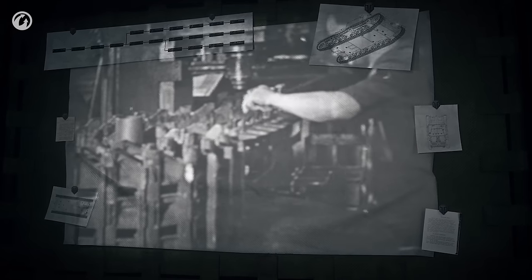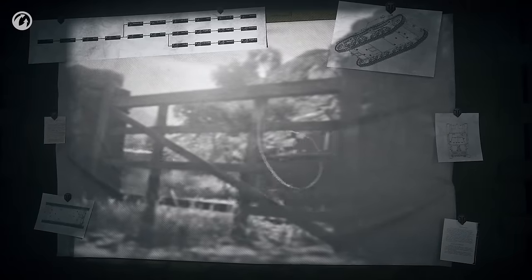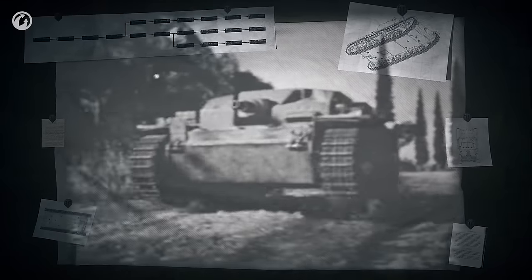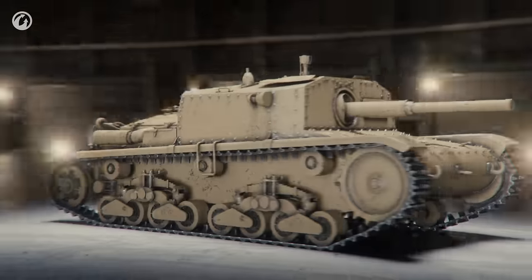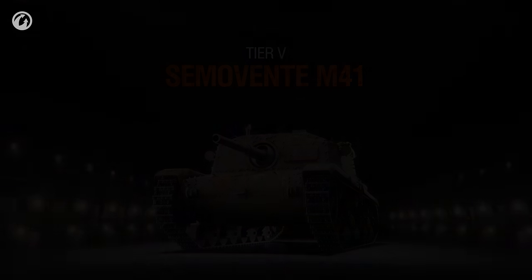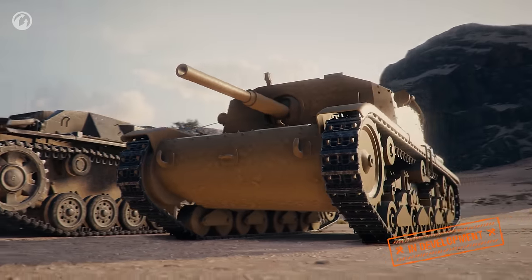The Italian Army Command had ideas about creating self-propelled artillery guns as far back as the second half of the 1930s. However, initial experiments were unsuccessful, mainly because of attempts to mount a 75mm gun on a light tank chassis. Some time later, the German Army started using the Stug 3, which was of keen interest to the Italians and inspired them to try creating their own self-propelled gun again. Together with engineers from the Anzaldo Engineering Company, the Italian Army managed to create a prototype — the Semovente M41.